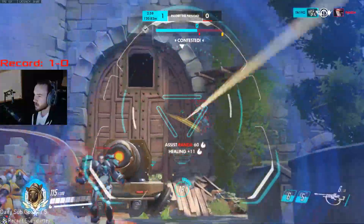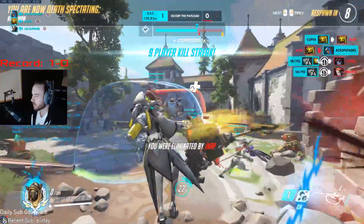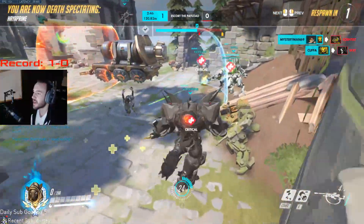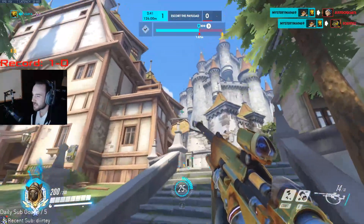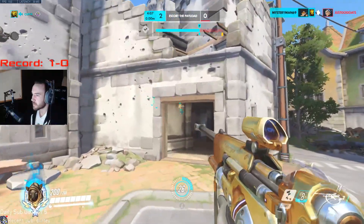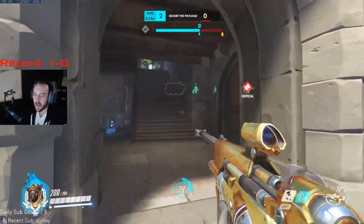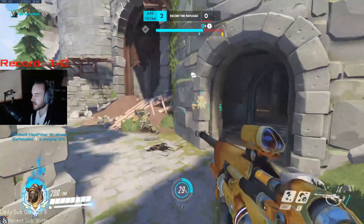We see Lucio trying to get us on the bridge. We're a little bit out of position there — we should have probably played farther back. Then Sigma wouldn't have gone on us, or if Lucio did come, we'd have made sure their team wouldn't get much value. We should have played a little bit farther back, or if we really wanted to, go all the way up into our team so they could save us. Either way, we ended up capping the point because they put a lot of resources into killing us on the bridge, and we ended up just killing them afterwards and trading really well.